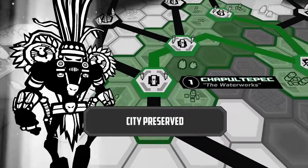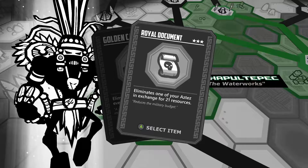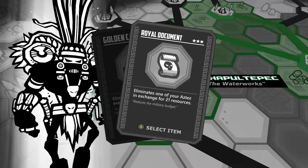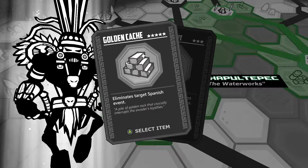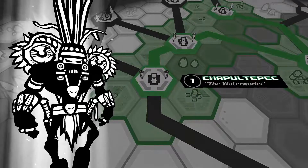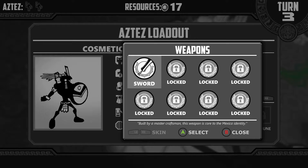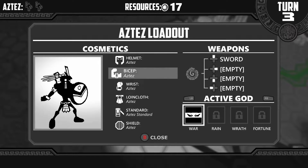So we got a common item for that. City preserves — we still have the city. We're on document — eliminates one of your assets in exchange for total resources. Golden cash — eliminates target's badge event. Do I even have that? Like when can I use these? Okay, let's go to loadout there quick. Don't have any different swords, don't have any of these.